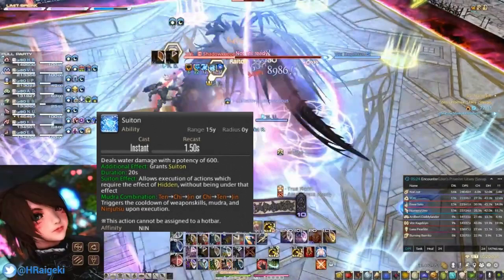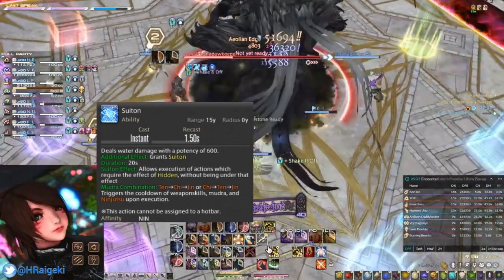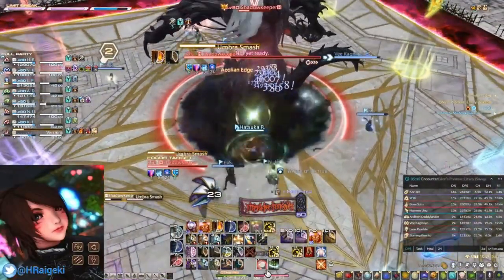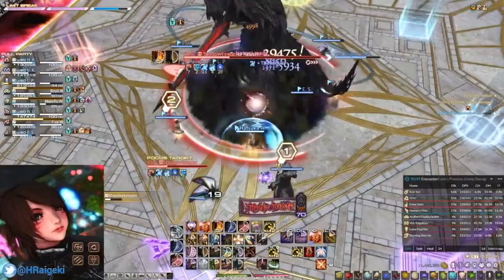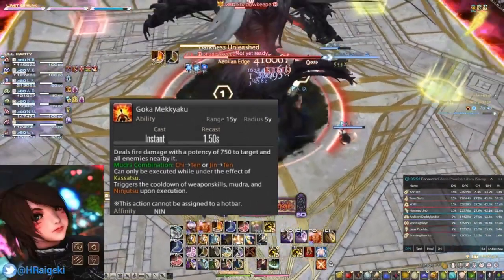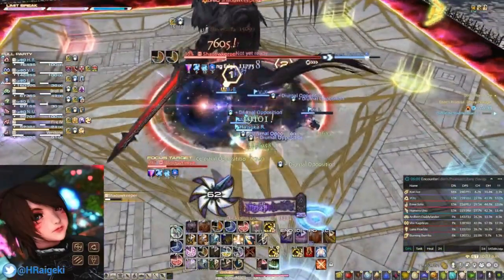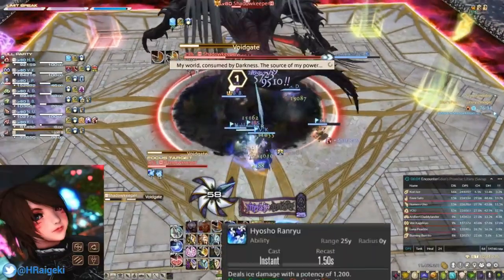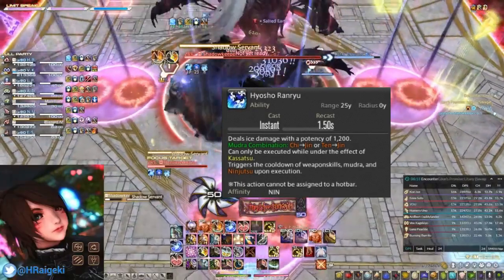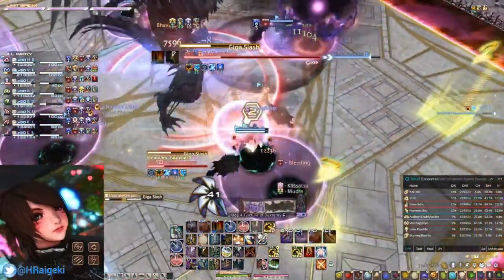Suiton, the Water Ninjutsu, is very crucial throughout a fight, as you will be using it often before applying Trick Attack, which can only be used under the effect of Hide. Suiton enables you to use any skill requiring you to be hidden and deals 600 potency damage. Goka Meikyaku is an upgraded version of Katon, only usable under the effect of Kasatsu, mostly used on multiple targets — learned at level 76. Hyosho Ranryu replaces Hyoton and is your highest damage potency skill, dealing 1200 potency. It can only be used under Kasatsu as well, also learned at level 76.